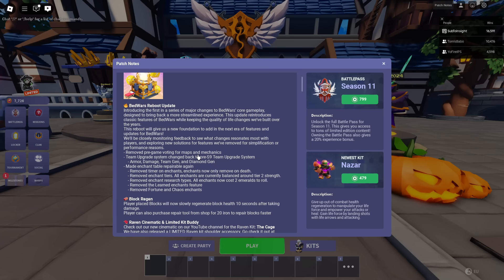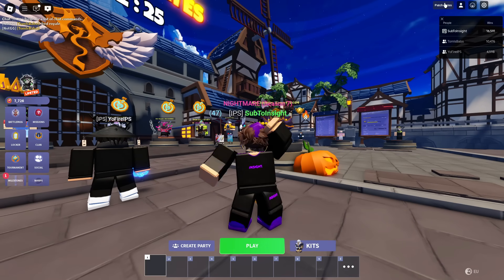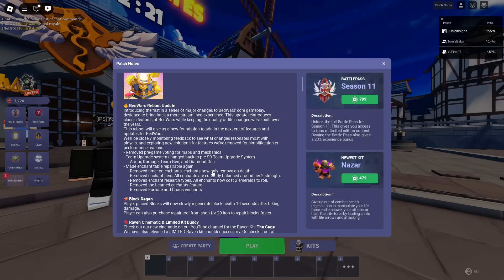Next up, the team upgrade system has been changed back to pre-season 9: armor, damage, team gen, and diamond gen — yes! The enchant table is repairable again, brilliant news. They've removed the timer on enchants — enchants now only remove on death. And all enchants now cost two emeralds to roll. They've also removed the learned enchants feature and removed fortune and chaos enchants.